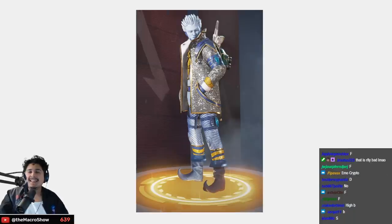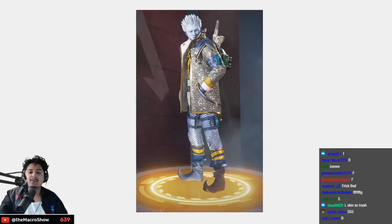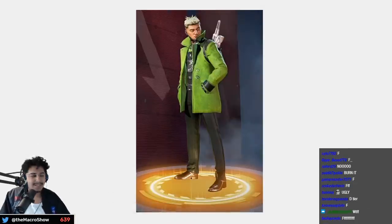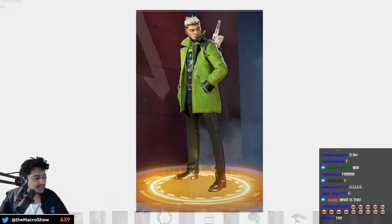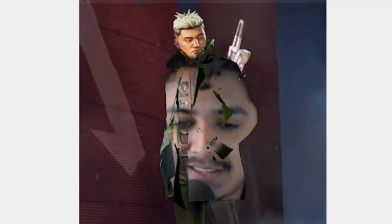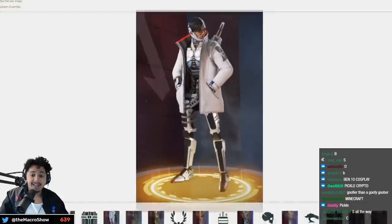By far my least favorite Crypto skin — so bad on so many levels, I don't want to wear this on Christmas time — F tier, one of the worst skins period. This cool reskin again has the green screen green — like what was the idea, so I could color key my face into Crypto's jacket? It's goofy — C tier.